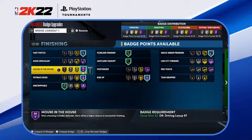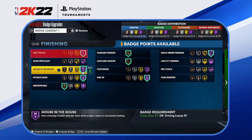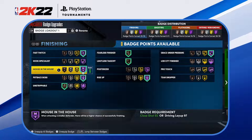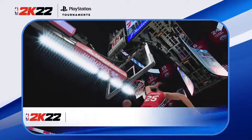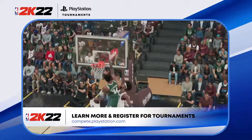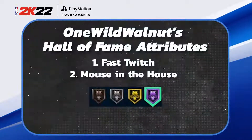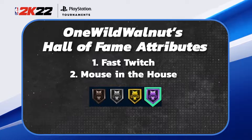The main things you need in my opinion on an inside center are Fast Twitch at Hall of Fame, and Mouse in the House at least gold or Hall of Fame. Mouse in the House is a new badge this year — it will trigger when I go up in the paint and will give me a higher chance of finishing my dunks and layups over a smaller defender. It's a great badge added by NBA 2K this year, and I have it at Hall of Fame.